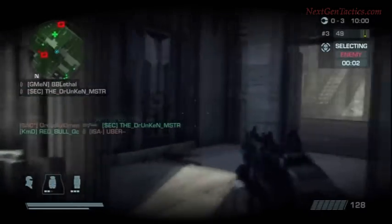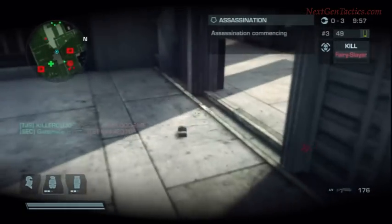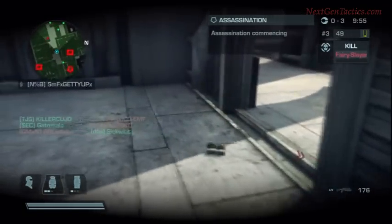Place your proximity mines in enemy choke points, particularly on routes leading to objectives such as search and destroy targets, search and retrieve objective delivery points, or right in front of the objectives themselves. Your best bet is to lay all three charges down in the same spot to ensure an enemy kill.